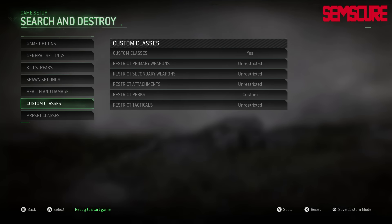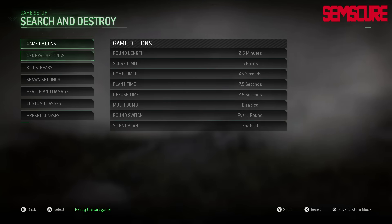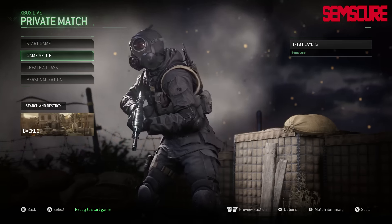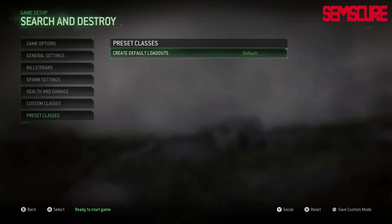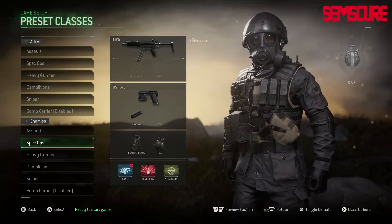Basically the workaround for this is making some preset classes. So right here we have normal GB classes. What you want to do is go to your Options, Preset Classes, Create Default Loadouts, and you can change these around to whatever you want.